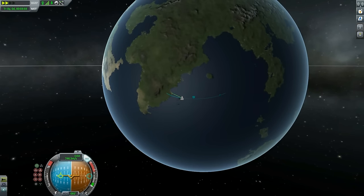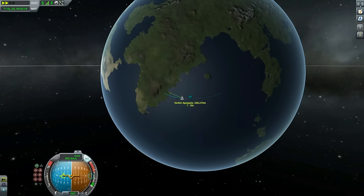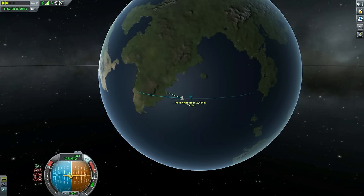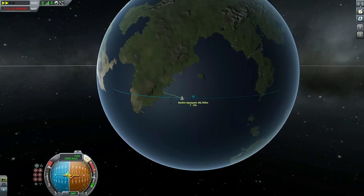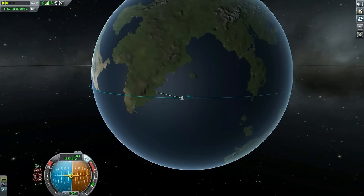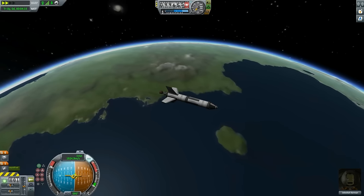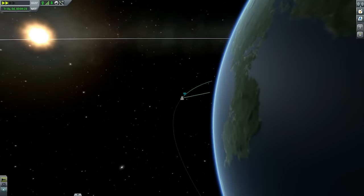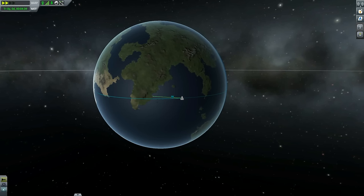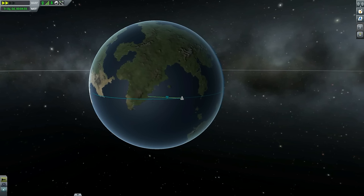Coasting up to the apoapsis, and I believe we are already above the atmosphere — a hint is that you hear the music. I've now engaged thrust and I am burning completely sideways, as you can see on the nav ball. If you burn enough sideways, you stretch your trajectory enough so that — as you can notice — we are almost orbital. To analyze what went wrong: I simply don't have enough fuel. I was doing the ascent correctly, but I ran out of fuel, which means I need a bigger rocket.